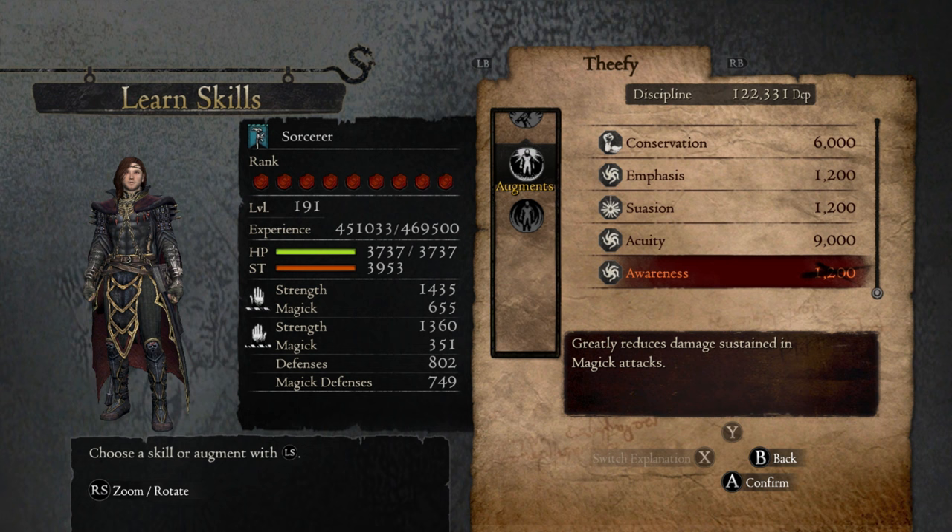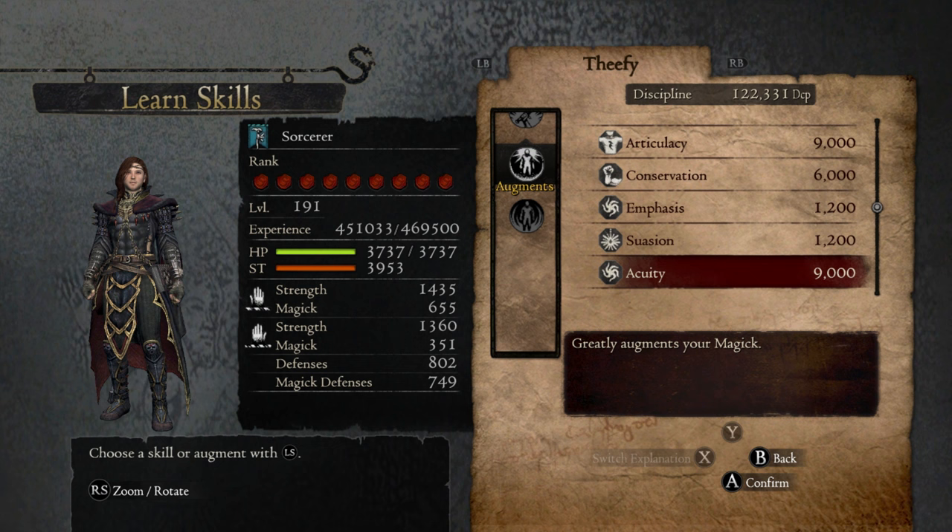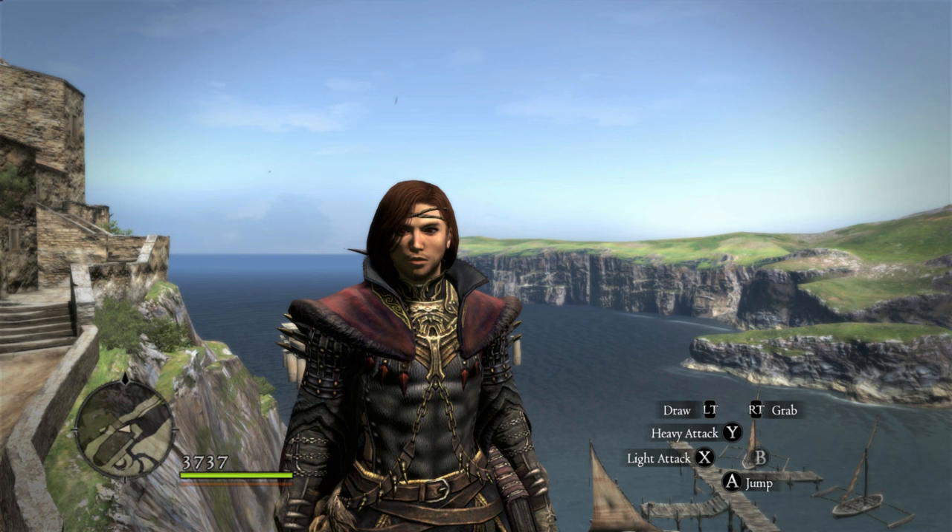Now let's take a look at some augments. The first you might want to check out is Awareness, which reduces damage taken while casting. Along with Emphasis, which boosts the knockdown power of most spells. Gravitas, which makes it harder for you to be knocked down while casting. Acuity, which boosts your magic by 20%. And finally, Articulacy, which reduces cast time by 10% — and yes, this stacks with the Worm King's Ring.